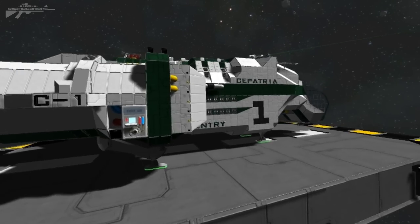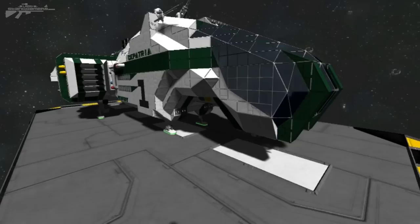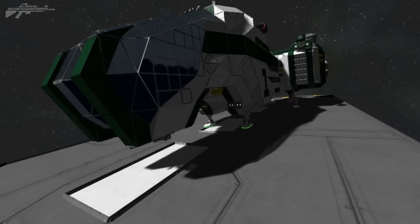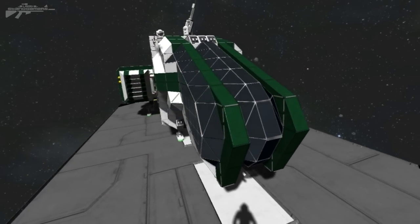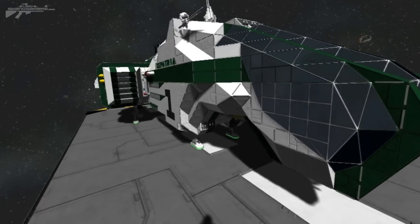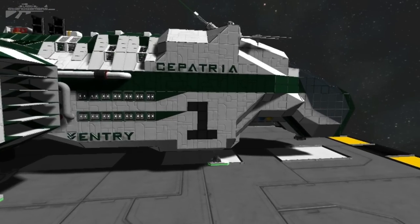So today we're looking at another small ship gone wild, and this one sure is a beauty. This is the CE Patria, done by Magica on the Steam Workshop. It's an absolutely beautiful little creation — it's small, and it's got one sort of priority in mind: it is the idea of a modded small ship for survival. It's got the basic needs that someone could start out with, and expand and explore from the beginning of their survival.